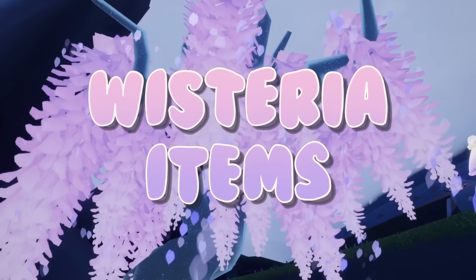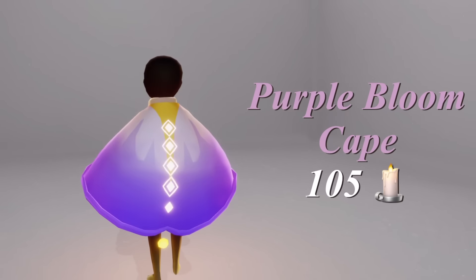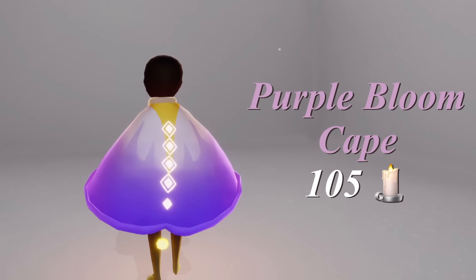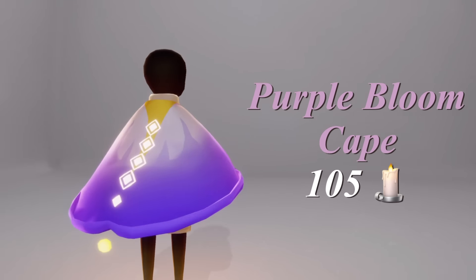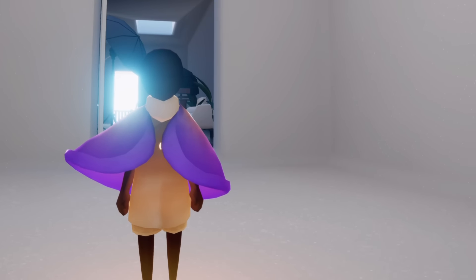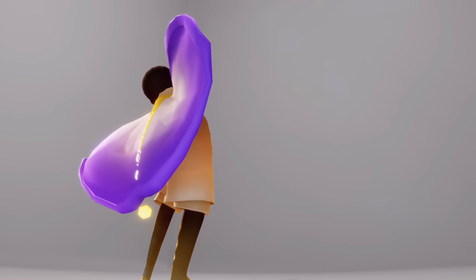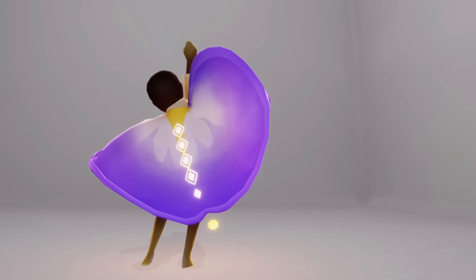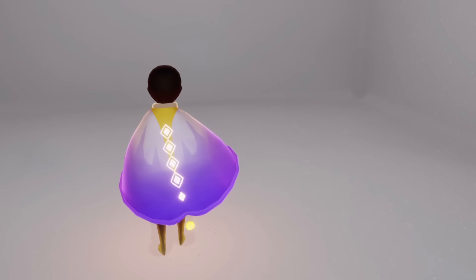Now we're going to check out the wisteria-themed items from the second year of Days of Bloom. We have the Purple Bloom Cape which is 105 candles. If I had to pick a second favorite of the bloom capes it has to be this one — it has a super unique shape, the inside gradient is gorgeous, I love the little ball that dangles on the back, it's glowing and so cute, and the design on the back is pretty intricate.